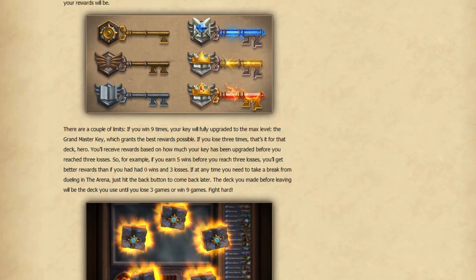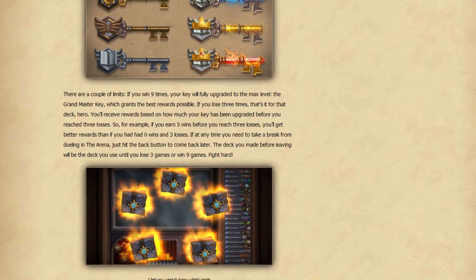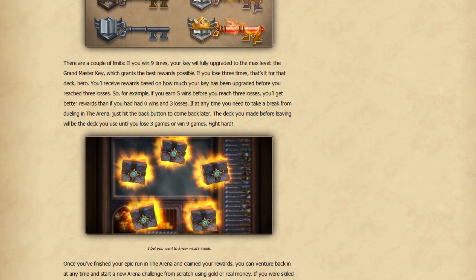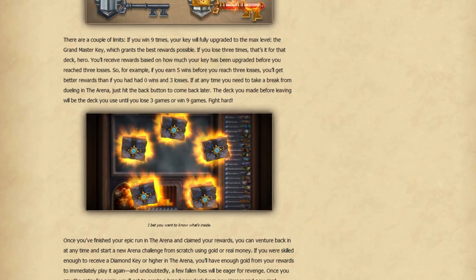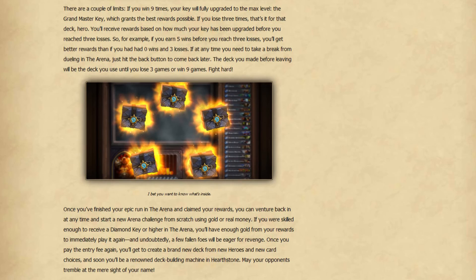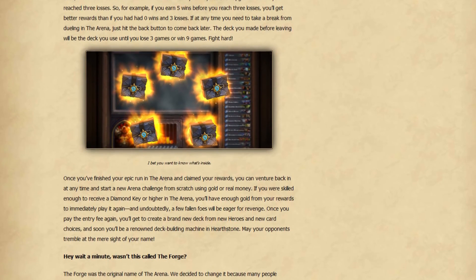As some of you may know, it used to be called The Forge. The reason they changed the name — explained both on the stream and in the article — is that there's also a mode in the game where you craft and improve your cards. That caused a lot of confusion, because The Forge, while still a building mode, was easily confused with the actual crafting mode. So they changed the name to the Arena, which fits the consistent theme of Warcraft, and it fits the mode really well — it's basically like you're diving headlong to fight against other people with no easy way about it.